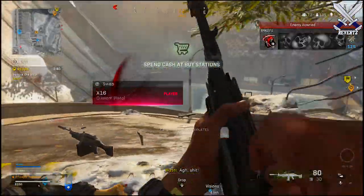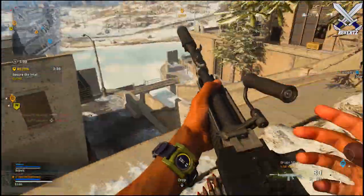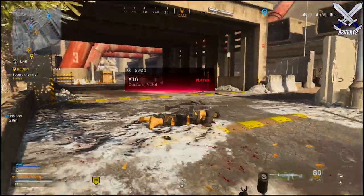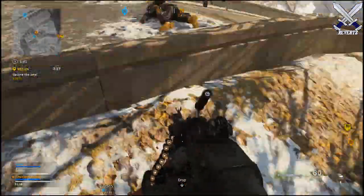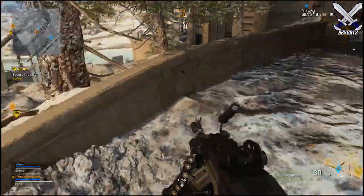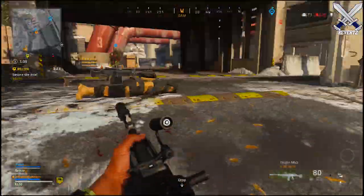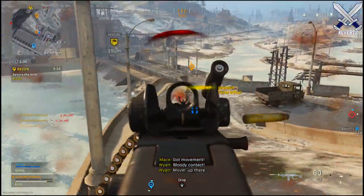This 8-digit code could possibly be in the format of a date — a 2-digit month, a 2-digit day, and a 4-digit year — so that could be something to think about as we hunt for this Easter egg. Thinking about what's inside, maybe it's not something, but it could possibly be someone. There's just so much going on right now, and with every update we should be getting more and more regarding Bunker number 11 and the mystery behind it.